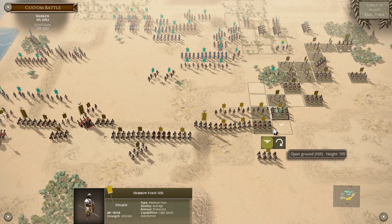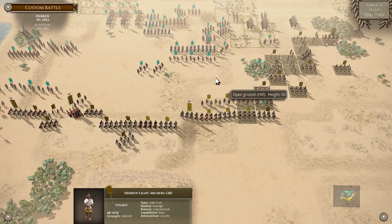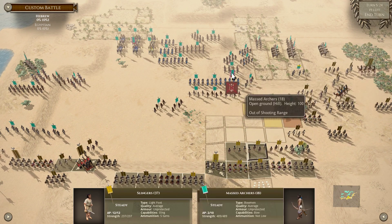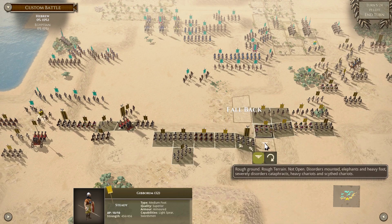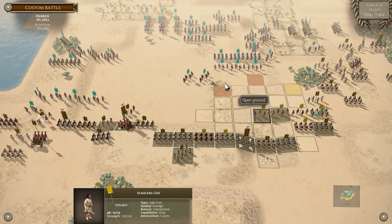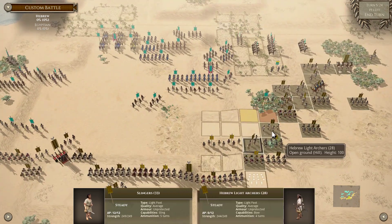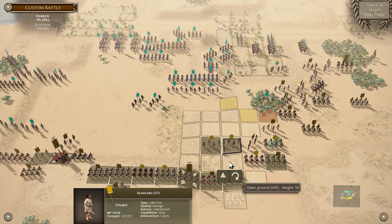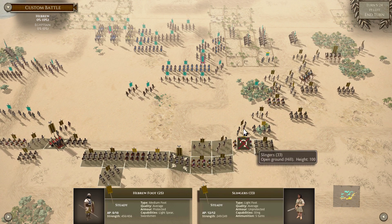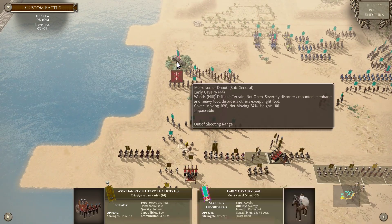Do I fall back? They can't really charge so it's mostly just shooting. I don't want to move in because of the massed archers, so fall back. I think I kind of have to keep with the assault here for some to come up closer. This skirmish is going to be not that great but I think I can still do something around here.